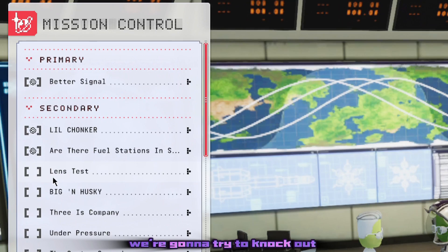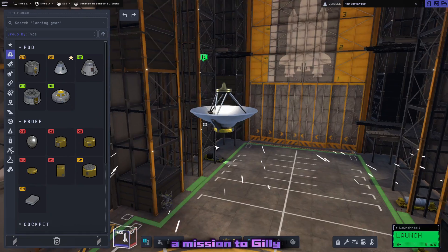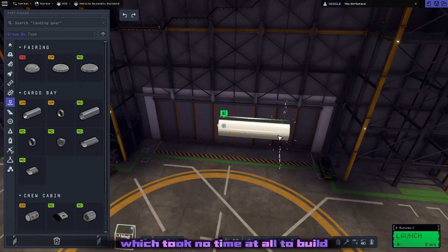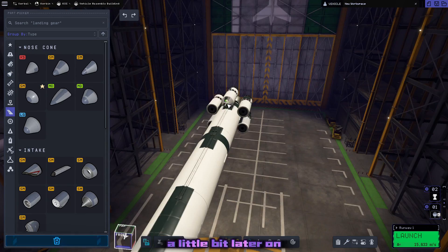We're going to try to knock out three missions today: a lens test in the upper atmosphere of Jool, a better signal mission which is basically just putting a relay around Jool, and crater conundrum, which is going to be a mission to Gilly. Both the Jool missions are going to be taken care of by this probe right here, which took no time at all to build. It's going to be powered by Xenon, and we'll build the Gilly probe a little bit later on.